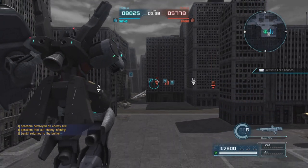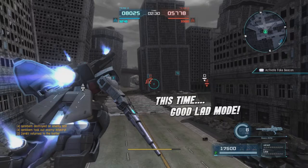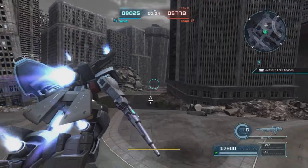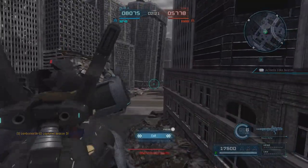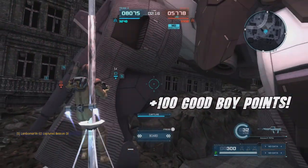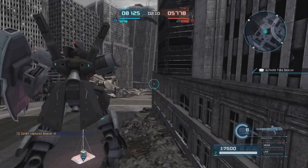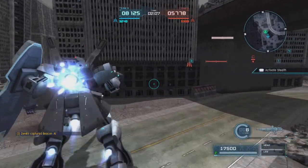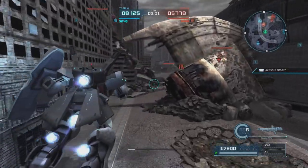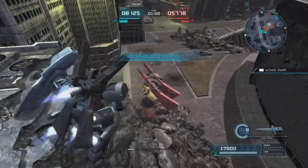We're going to spawn at home base again, and this time we're definitely going to do the etiquette thing and capture A, because that's what a good guy does. Turn on good boy mode. We're going to drop down and capture that. We've got our fake beacon on, so I'm trying to be all sneaky. I come up behind this guy with the bat out and catch him there, hit him with that.